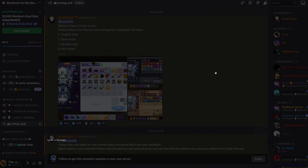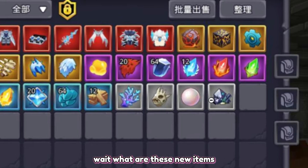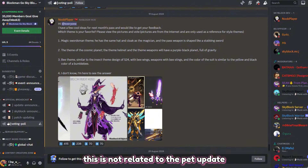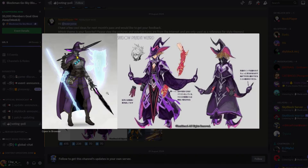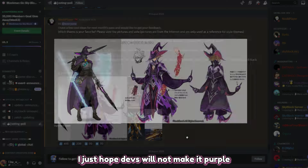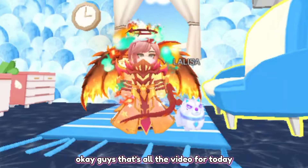Almost a thousand members of the Skyblock Discord server voted for this one. And there are new items here too — I wonder what they might be. This next thing is not related to the pet update, but it's likely going to be the Season 24 theme: the Shadow Paladin Wizard. I just hope the developers won't make it purple, because literally so many armors are already purple.